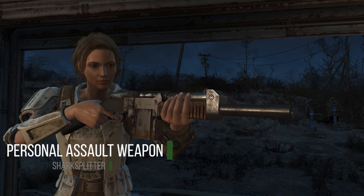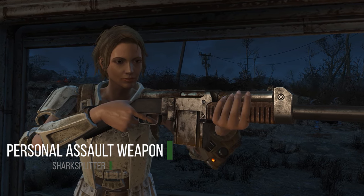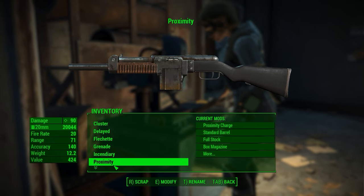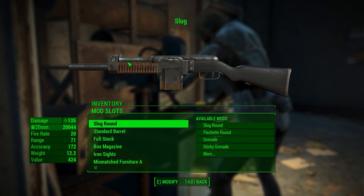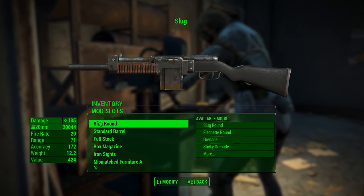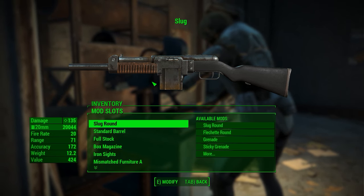Welcome to the personal assault weapon mod. This mod adds a versatile weapon that you can modify and change in almost entirely what it shoots. You'll find it most of the time in its standard form with a slug round, although there are modifications and variations about how you find it in the wild. It's more or less a shotgun-styled gun doing a lot of damage.